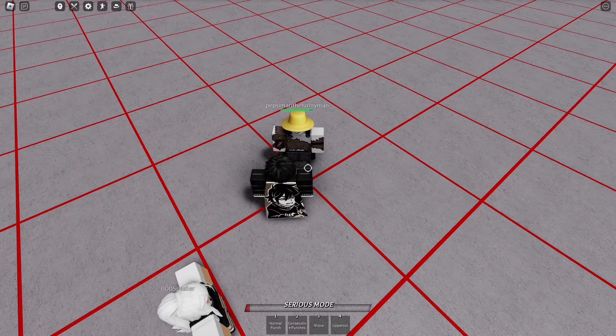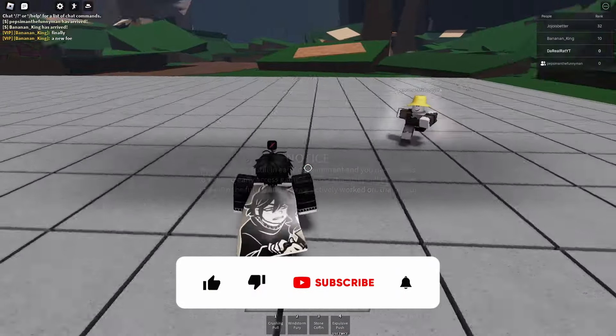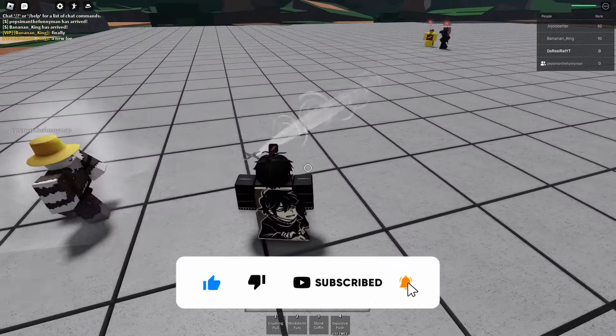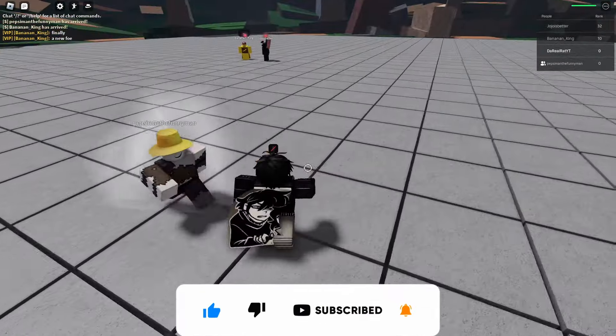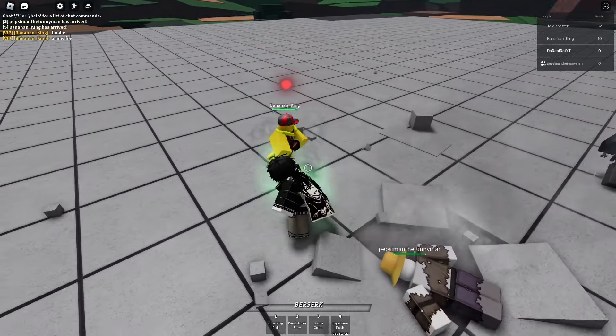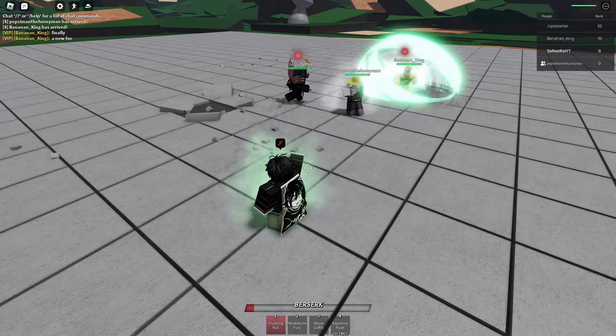Now that you have all the information, how can you weaponize this? In a 2v2, the simplest way is to have one teammate m1 the other person at the start of the game, allowing them to start off with a perfect block stored — meaning you can start your combo with a nine or even twelve percent m1.